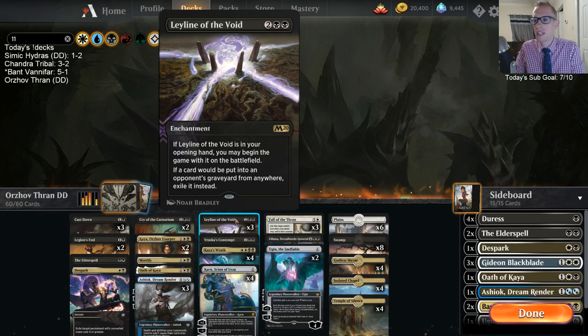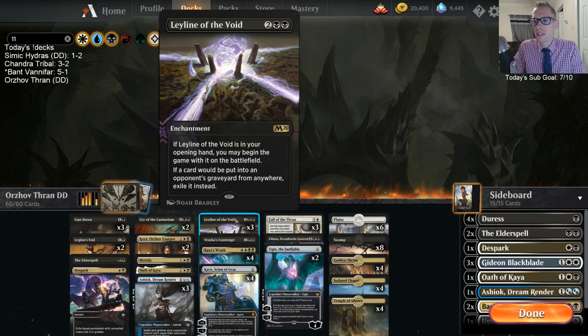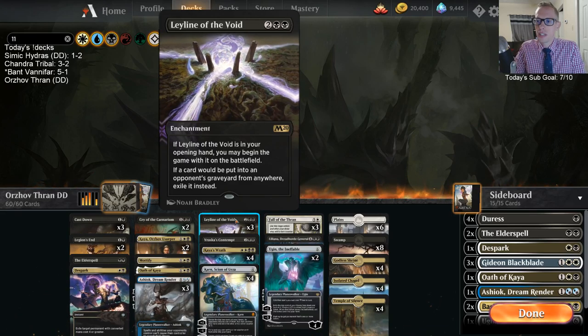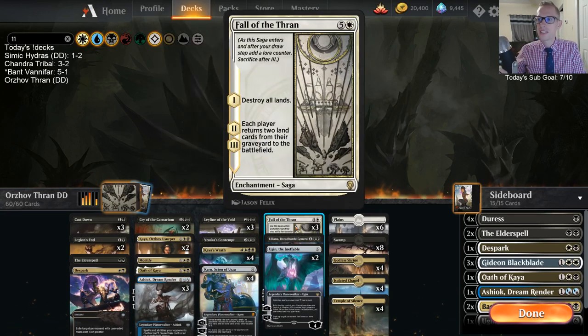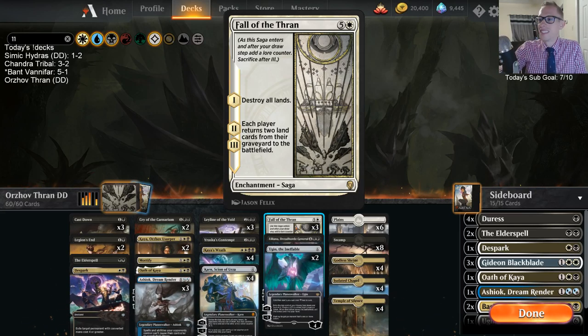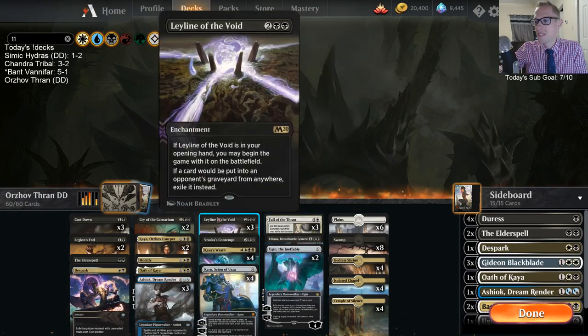So we've got the Fall of the Thran and Leyline of the Void combo. Leyline of the Void means any card put into an opponent's graveyard from anywhere gets exiled instead. We keep that out, any card going to their graveyard gets exiled — including all the lands we destroy. Then Fall of the Thran fires, they don't get any lands back, but we get ours.